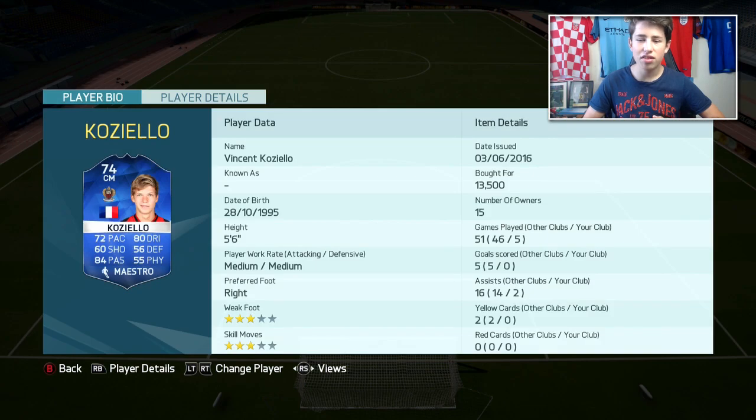Completing the midfield we've got the most expensive player in the team, Vincent Koziello. He's a Team of the Season card with 72 pace, 80 dribbling, and 84 passing — awesome for a silver player. He's a creative midfielder similar to someone like David Silva or Iniesta, and one of the best silver midfielders I've used on this game. He got me two assists but he sits back, plays great passes, and is very influential in attack with through balls and balls over the top. He costs around 13,500 to 15,000 coins on Xbox One, and there were quite a few on the market so he's probably not extinct on either console.